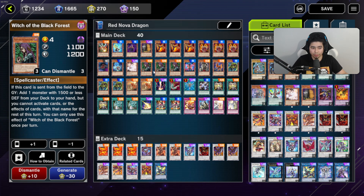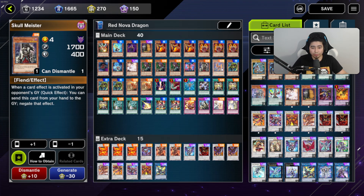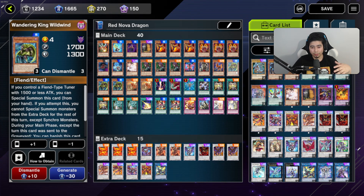One Stygian, because you can use it in the graveyard to special summon any card from your hand — really good. Skullmeister we already covered. Red Sprinter is more of a 'maybe' — just in case you have no cards in hand or resonators, but you do have them in the graveyard. You can bring them back and start the combo that way.